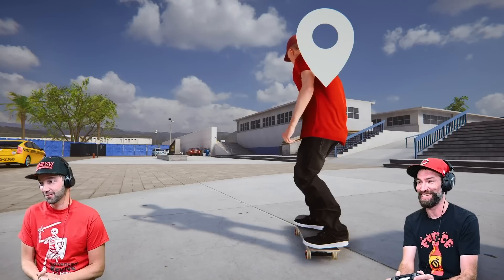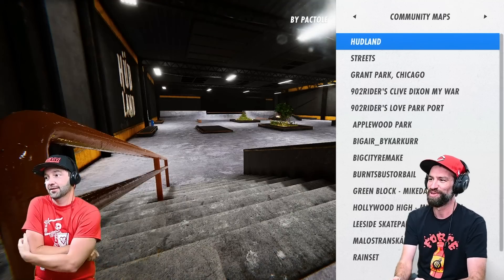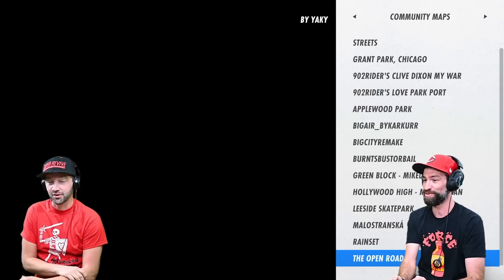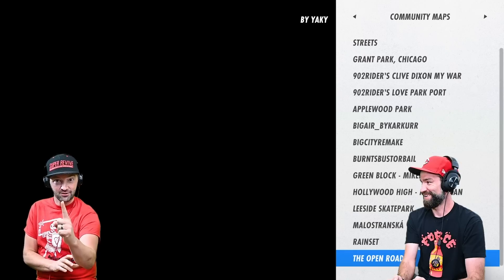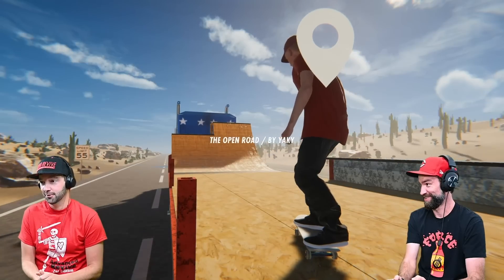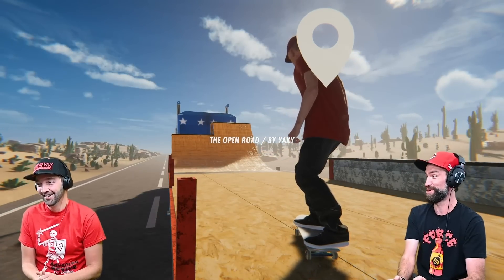We should skate. We are going to skate. We're not gonna skate here — every single intro is always this. It's kind of where you load to. Something I love about Skater XL are user-created maps, man, and boy have I found an interesting one today. We're skating a map called the Open Road. It's a mini ramp on top of a flatbed truck driving through the middle of the desert.